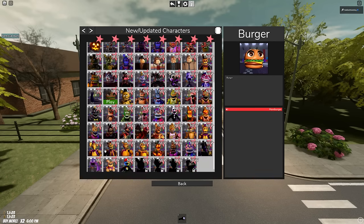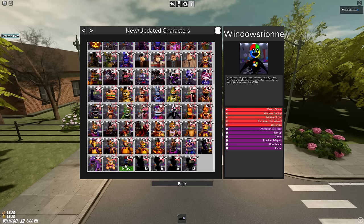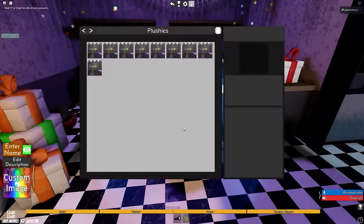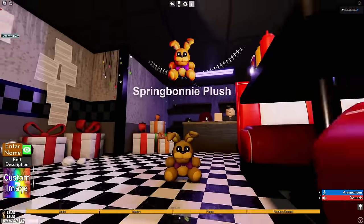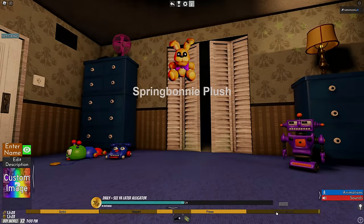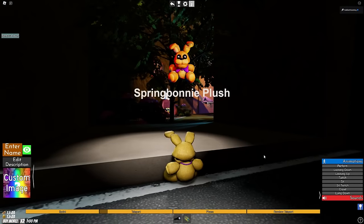That is it for all the animatronics in this update. We still have the Spring Bonnie plush — the secret character from yesterday — and Windows Rion, which is also a secret character. You get the Spring Bonnie plush by going to the prize counter and buying all the plushes. It has a sprint, teleport, phase, and a random teleport as well. Everyone, that's going to be it for this video — I hope you enjoyed it.